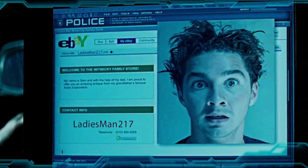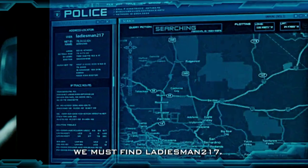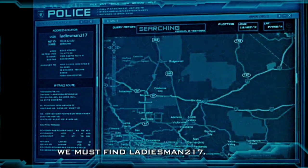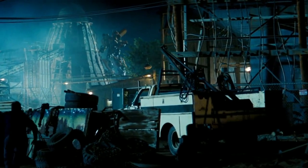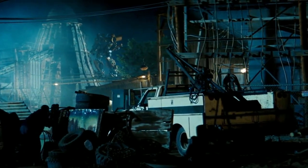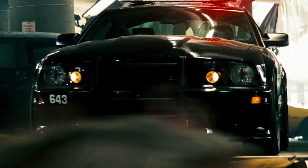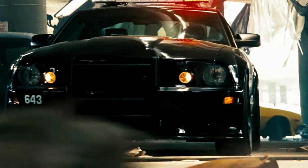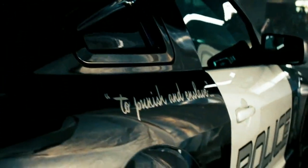From the downloaded data Frenzy now has access to, he and Barricade are able to gather information about a classified government organization called Sector 7, the top-secret Project Iceman, and Captain Witwicky — Sam's great-great-grandfather, who discovered the frozen Megatron while exploring the Arctic Circle and inadvertently activated his navigational system, getting the coordinates of the AllSpark's location imprinted on his eyeglasses. Upon further using the internet, they learned about Sam's plans of selling the antique glasses on eBay, and accessed his eBay account ID: ladiesman217.